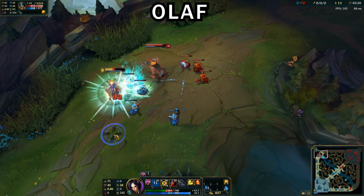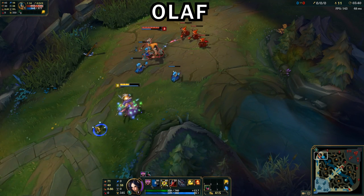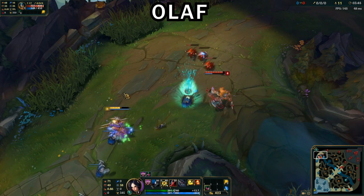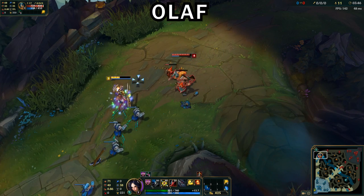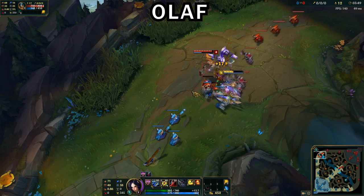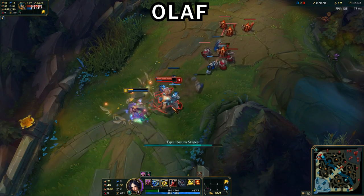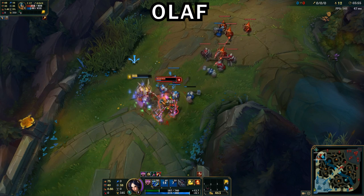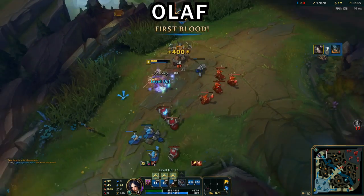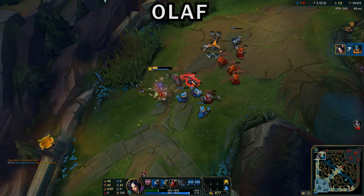For matchups: Olaf is a pain — he really out-trades you early with his axes and true damage on his E. The first two levels he'll try to push you away from minions with axe pokes, so just let him push you in, let the wave rebound off your tower, and reset back to the middle. Once you hit level three to four you can start out-trading him. As shown in the clip, the Olaf comes after me at level four — I fight him in my minions with the stun into W and Q, he flashes away, I catch up with my flash and get the kill.